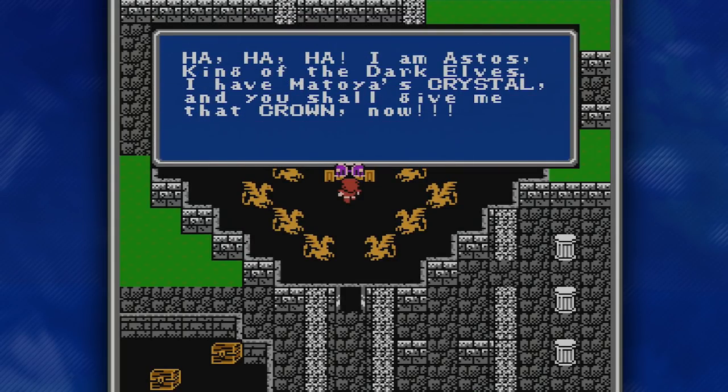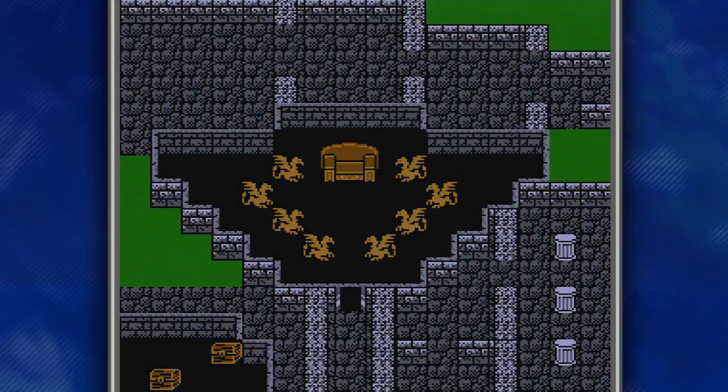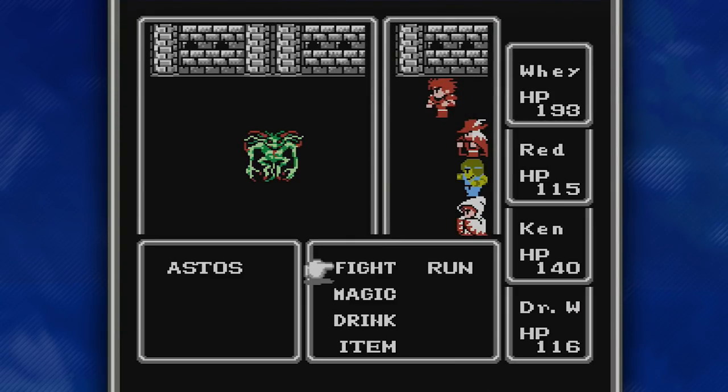We've got this guy. Let's talk to him. "I am Astos, King of the Dark Elves. I have Matoya's Crystal and you shall give me that Crown." So this is Astos, the Dark Elf King — the guy that put the Elf Prince to sleep. Now suddenly, boss fight. This guy is an absolute butt. On his first round, he will always use an instant death spell, and if it actually hits me, there's a good chance it will. I'm going to have to restart and try again — there's no way I'm going to try to beat this guy with one of my dudes dead.